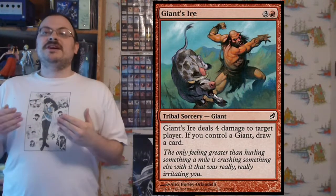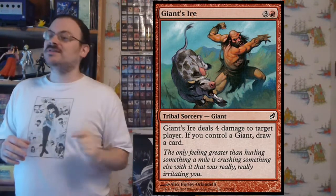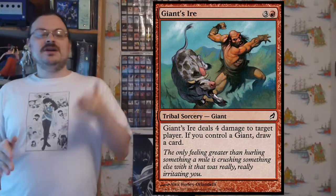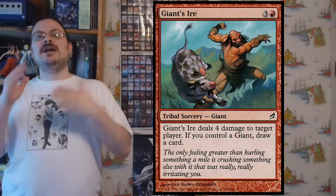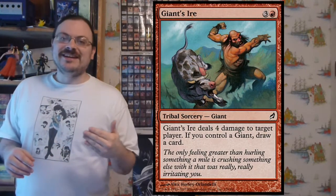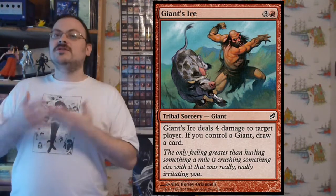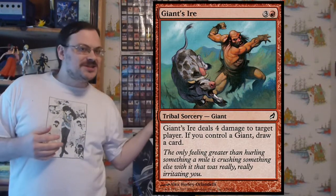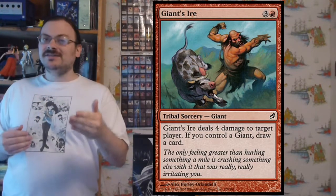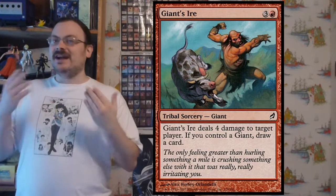It's important to note the tribal supertype introduced in Future Sight — associated with cards of other types. With the tribes here, we had tribal cards of other card types that would have a creature type. The tribal cantrips are spells — not creatures — that have a creature type associated with them. They had an ability, but they would only allow you to draw a card if you controlled a creature of the appropriate type — hence tribal cantrips.